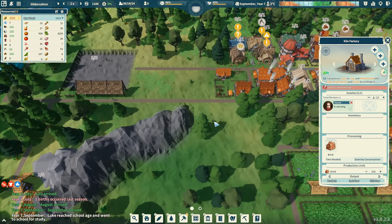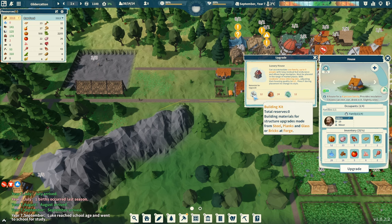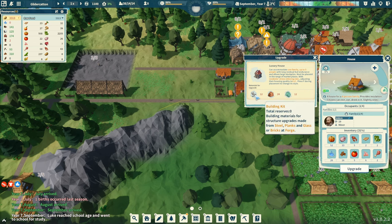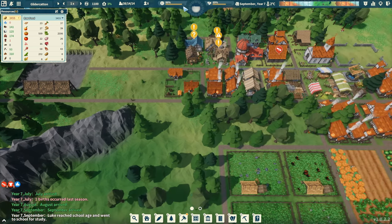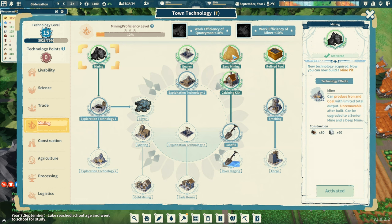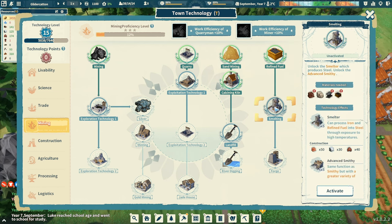So that's running, we got the brick going. But it looks like for the upgrades we need steel — made from steel. We need steel to do these building kits apparently. Let's see what steel's all about. I know we were looking at that last episode in the tech tree under mining. We've got smelting — unlock the smelter which produces steel, and unlock the advanced smithy. We can activate this. Let's do it!